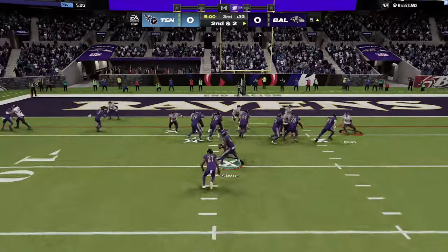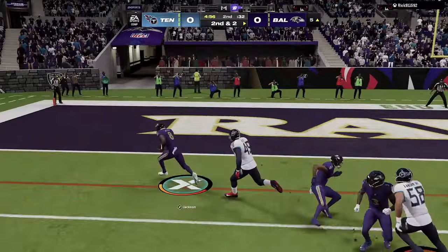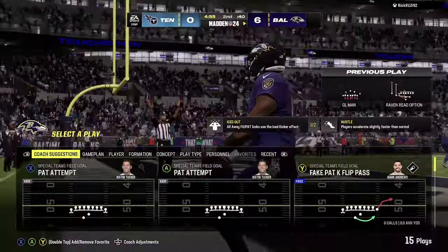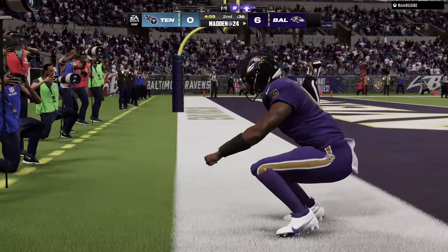Going to the Read Option here, we're actually going to keep it with Lamar. And boom — look at that stick work right there! Able to make a few people miss and actually get into the end zone. That's really good stick work there — honestly not a great play call against that set, but we ended up making it work: eight runs, two passes.